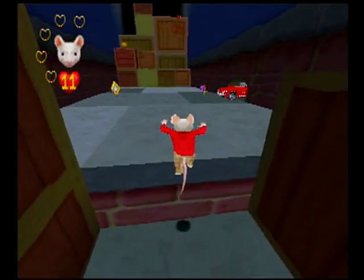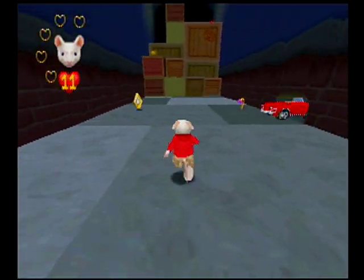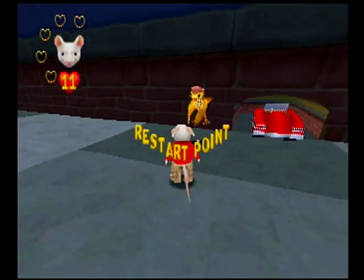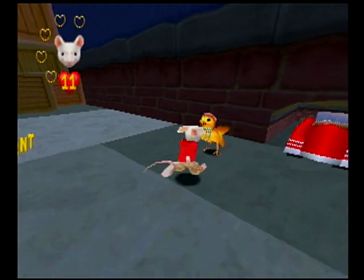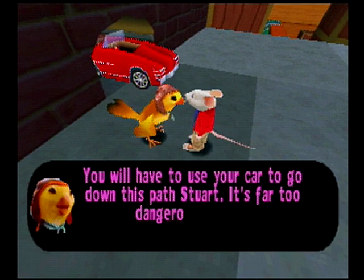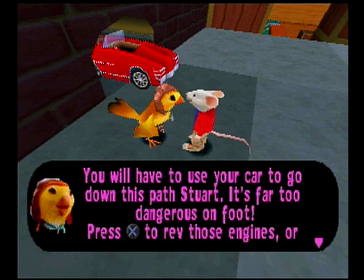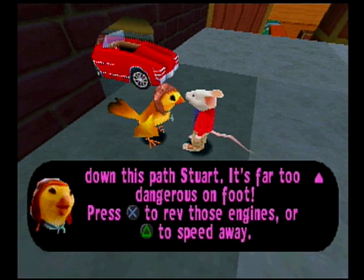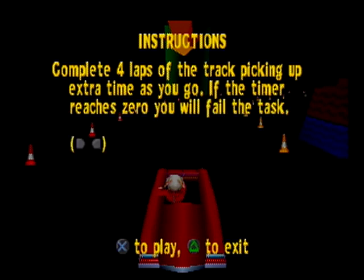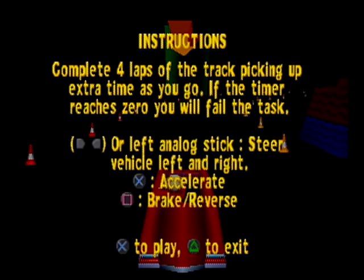I almost ran off the edge, because I forgot that holding R1 makes you run even if you're not holding the control stick. Anyways, let's check out this minigame. You'll have to use your car to go down this path, Stuart — it's far too dangerous on foot. Complete four laps of the track, picking up extra time as you go. If the timer reaches zero, you will fail the task.